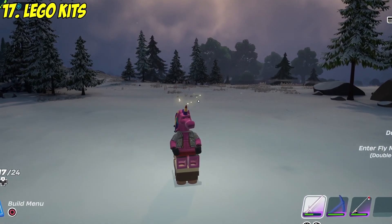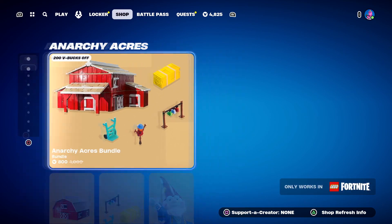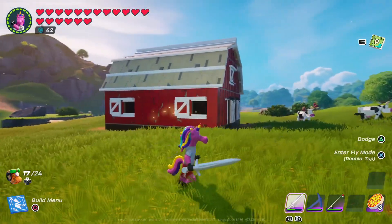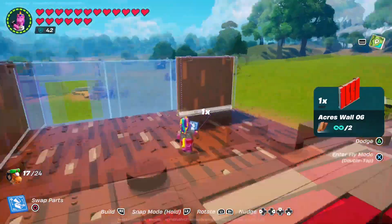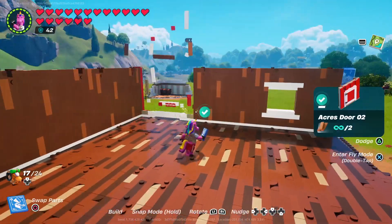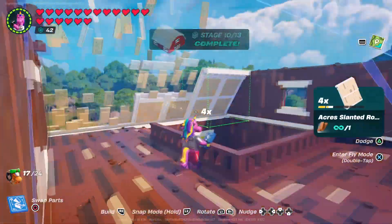The next secret could only be found by LEGO Fortnite leakers. You probably know about the Anarchy Acres LEGO kit sold in the item shop for 800 V-Bucks, but something you may never have seen is a Lighthouse LEGO kit that was found in the game files. For some strange reason it wasn't announced by LEGO Fortnite themselves, but it's basically ready to go and we could be seeing it in the item shop very soon — fingers crossed it's not too expensive.